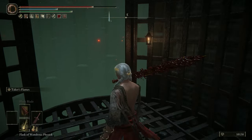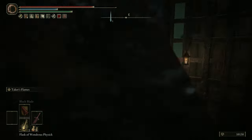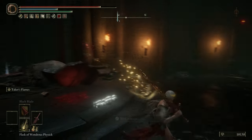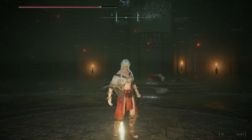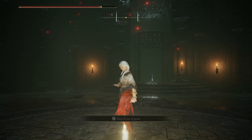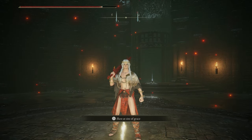This elevator does take a second, but at the bottom it's not just a stake of Marika — you do get a full-on site of grace, a brand new one down here. Obviously pick this one up, and the boss fight you're waiting for should be just down the hall. You literally can't miss it. I won't show it to you, but I hope this helped — I just wanted to show you how to get there. Leave a like on the video, subscribe if you're new, and that's it for today. I'll see you guys next time.